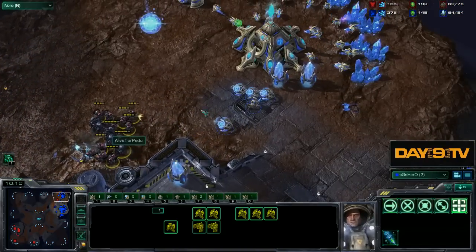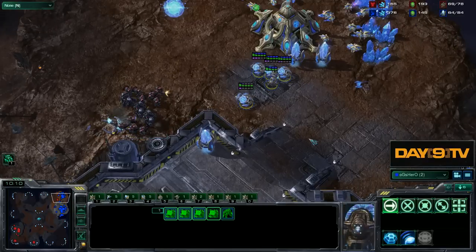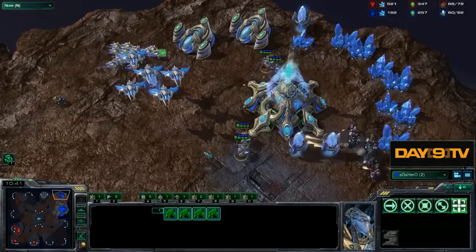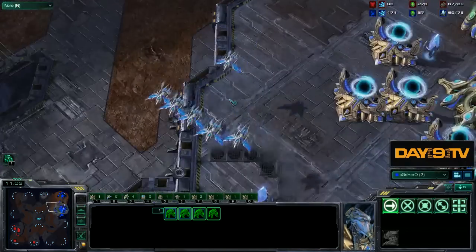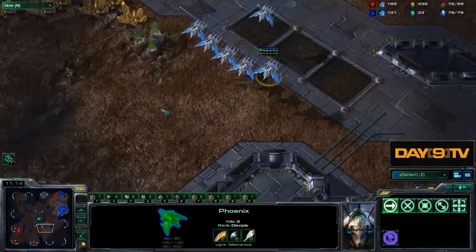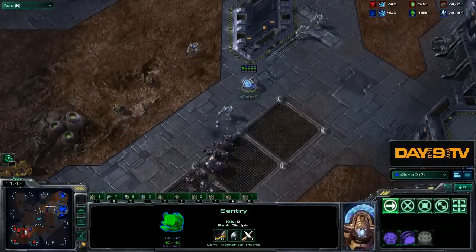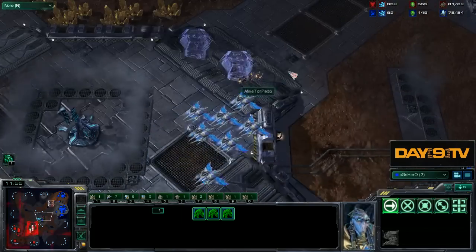There's a little attack from our opponent right now, but note that these gateways are just now finishing up. Even with this pressure where we lost two stalkers for nothing, we'll be able to hold this attack off without much problem. We still have a ton of time bought with these phoenixes. What can our opponent not be doing? He can't be dropping - he can't possibly be getting a drop that soon. He has attacked, he's expanded, and we've even gotten the chance to poke into his base. Only huge attacks can really be coming. Hero moves out to attack - I don't like that much.